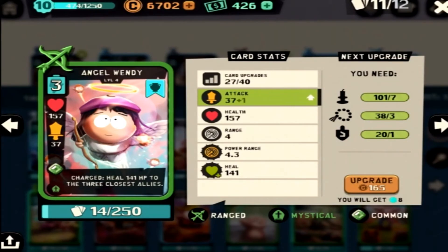Angel Wendy has an okay attack and a good amount of health for a ranged unit. Once she's been out there long enough you get to throw out that heal, and that is huge — 141 health, that's half the life of most of my units. It heals 3 units, keeping your push going real strong.